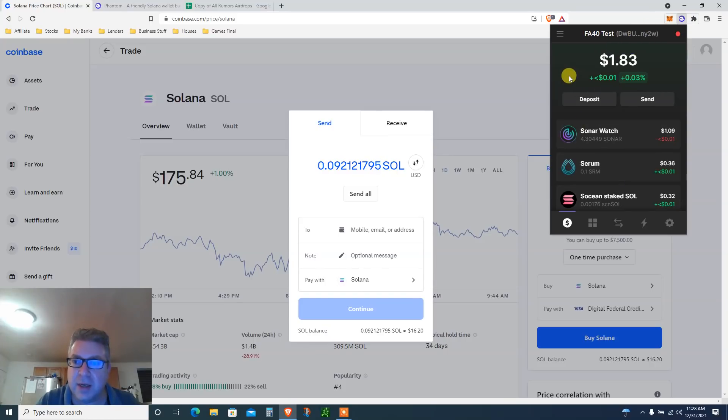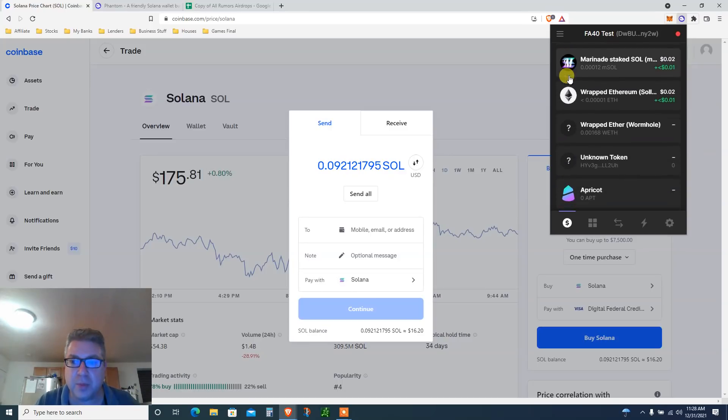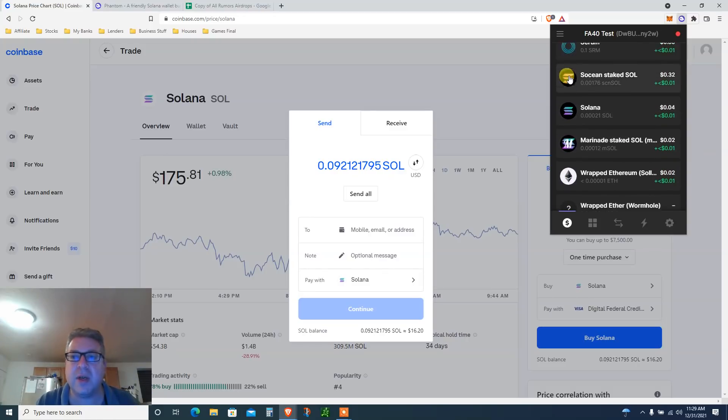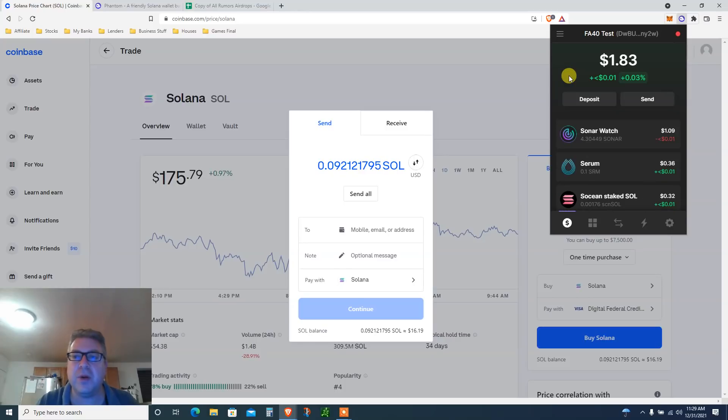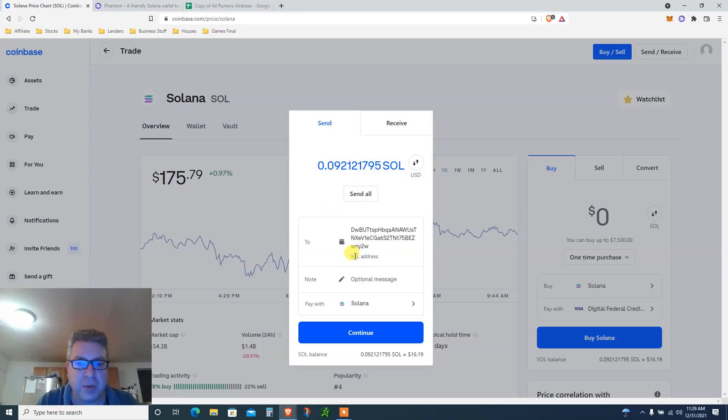I already played around a little with some airdrop protocols. I want to show you how to first get into the Solana ecosystem before doing all the airdrops. This is step one, which should also get you the Phantom wallet airdrop. Copy your address, paste it in Coinbase, click 'Send All.' It already recognized it as a Solana address, not a MetaMask address.